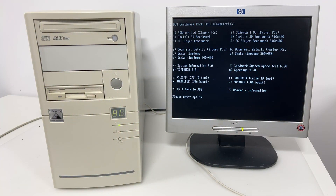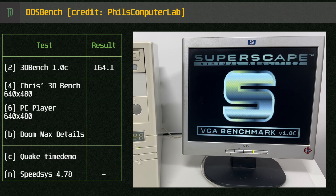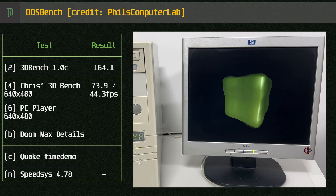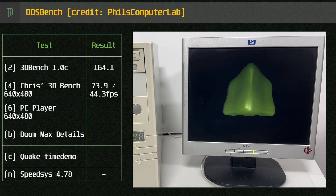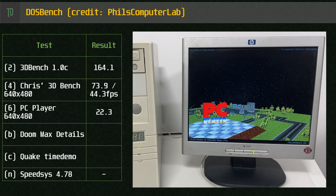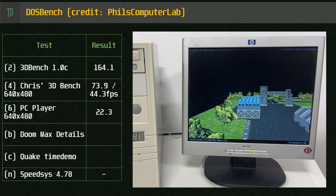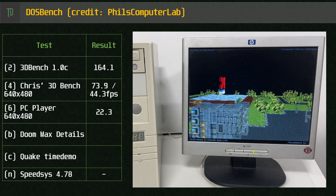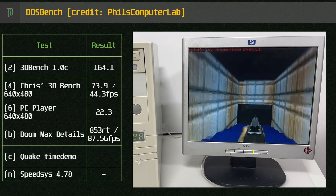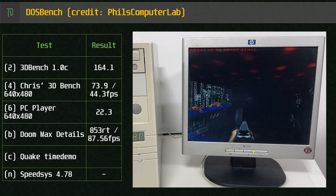Let's look at some benchmarks using DOS Bench, compiled by Phil's Computer Lab. 3D Bench gets 164.1 frames per second. Chris's 3D Bench gets about 44.3 frames per second. PC Player gets 22.3 frames per second. Doom gets 87.56 frames per second. I didn't run any video speedup utilities, and I'm confident with some tweaking you could easily beat these scores.